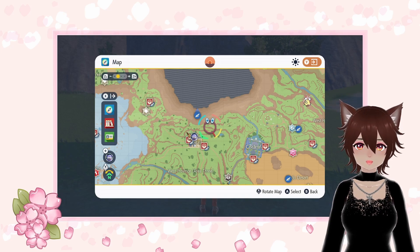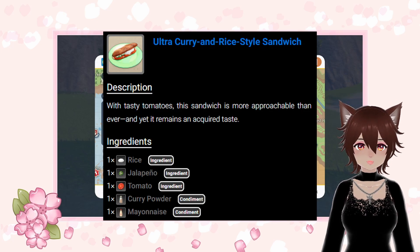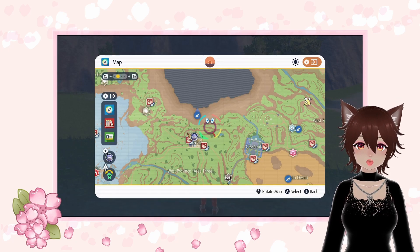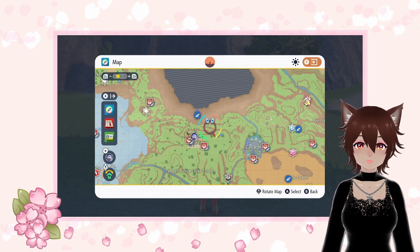First, let's talk about resetting for the Eevee outbreak. You can do this without an encounter power normal level 2 sandwich, but if you use the sandwich it can increase your odds of triggering the desired outbreak. Once you see the outbreak of Eevees, you'll need to use the 60 KO method and then save the game.